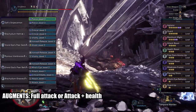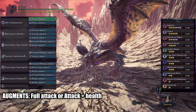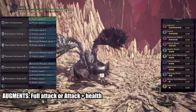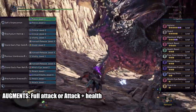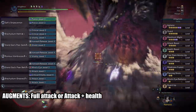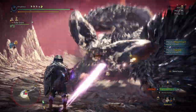Add all those up and you'll get 70%. Weakness exploit gives you 30% when hitting a weak spot that isn't tenderized — add all those up and you'll get that juicy 100% affinity without tenderizing. The gun augments can be double attack or one attack and one health, it's up to you.